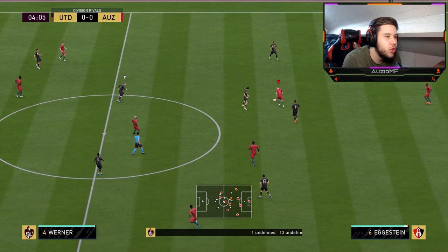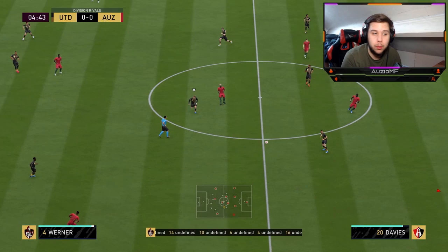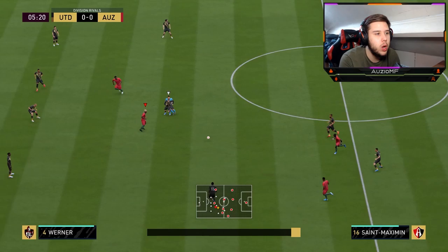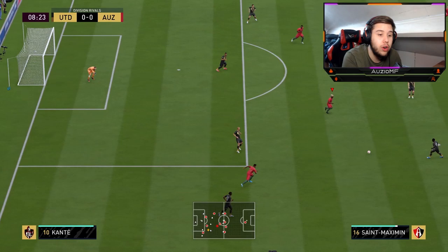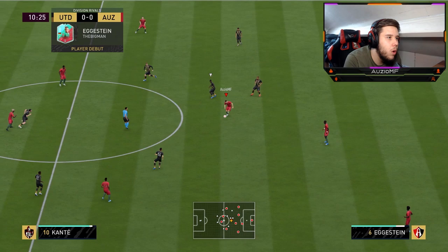Now, the first thing we always do at the start of our reviews is just check how agile he is on the ball. And it looks very, very slow. It looks like he's going to be turning and shielding off the ball fairly easily, but when you're talking about dribbling past players, I don't think it's going to work. A little fake shot, a little running scoop turn — can I get a through ball with the weaker foot? And it's an absolutely perfect pass, really nice pass for him.